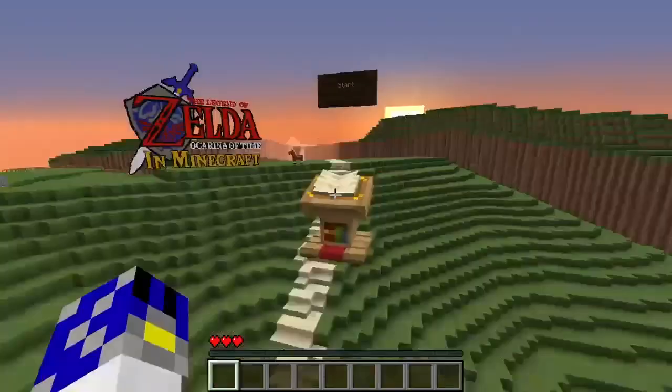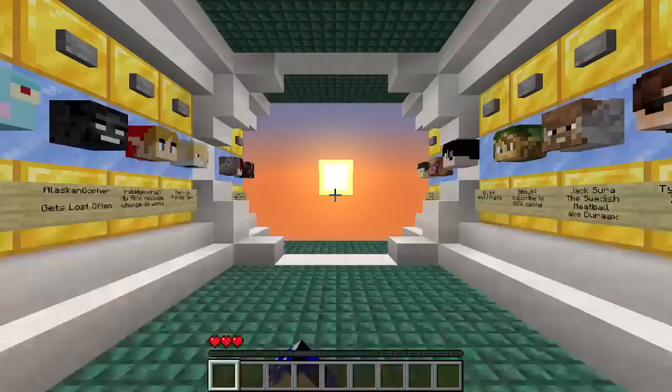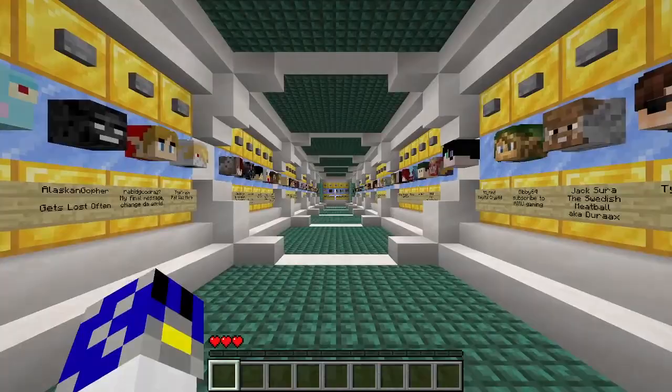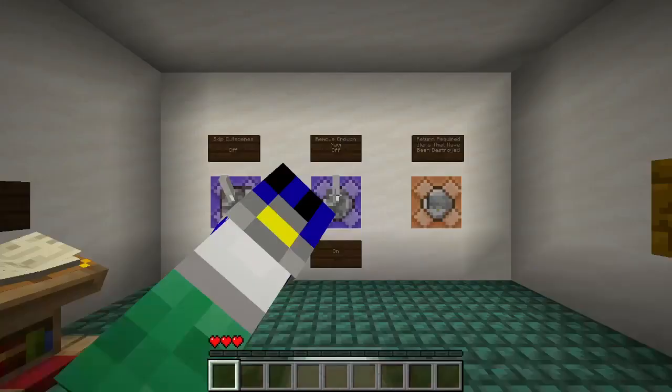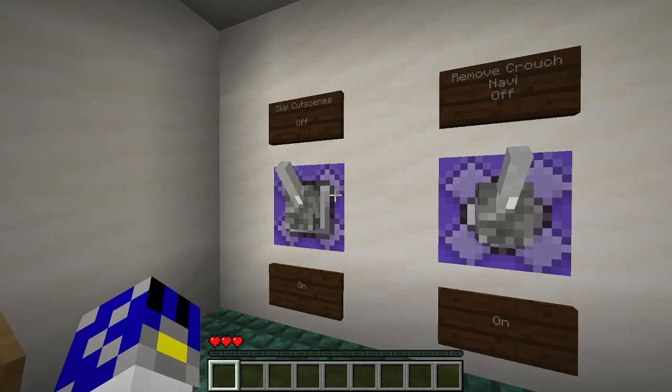Basically, to start off we're in this little intro area. This used to just be a normal plain boring box but now it is a nice title screen. Over here we have the donators button — it shows all the people that donated during the map's creation. And over here we have a settings area which has a few things: we can turn skip cutscenes on or off, and remove crouch Navi on or off.